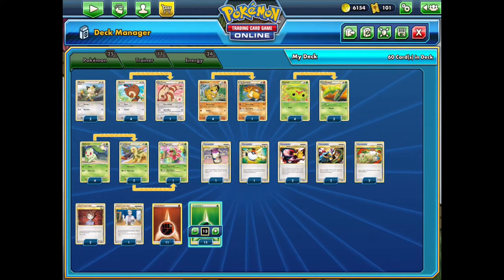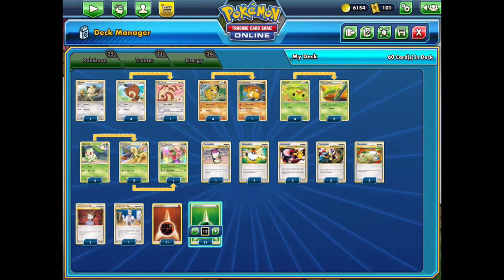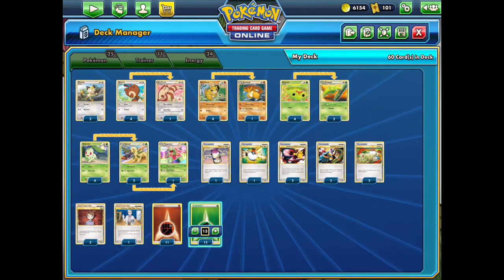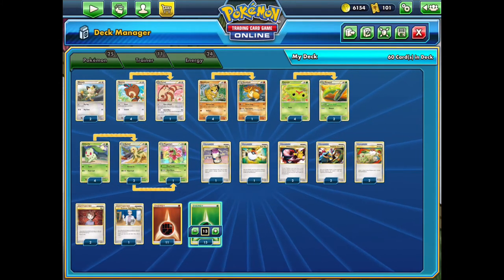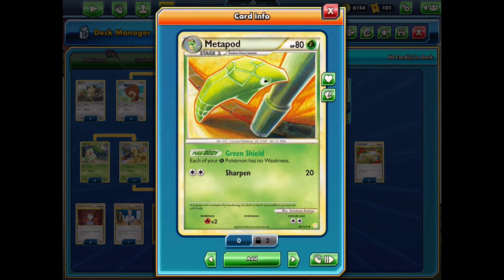Along with all of the other Pokemon, we have a lot of basics — 4 copies. The only 2-count that we have is a Pokemon that isn't very good at attacking. It's the Metapod here, which does have a nice ability removing your grass Pokemon's weakness, which is good against fire decks. But its attack is pretty lackluster.